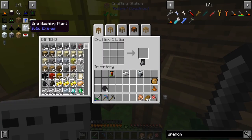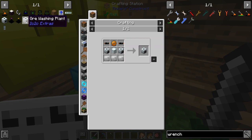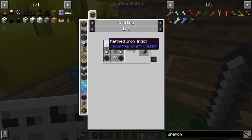Anyways, I think I just messed up on the metal bender — actually it was the ore washer that needed the machine blocks, and we got it, so we're good.